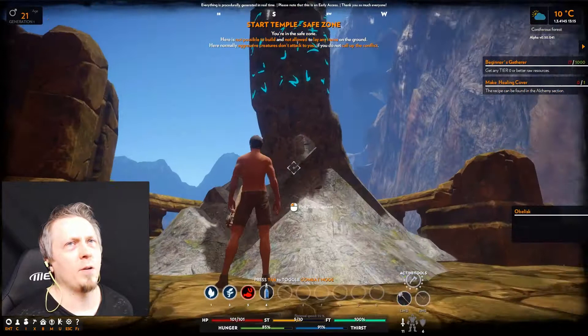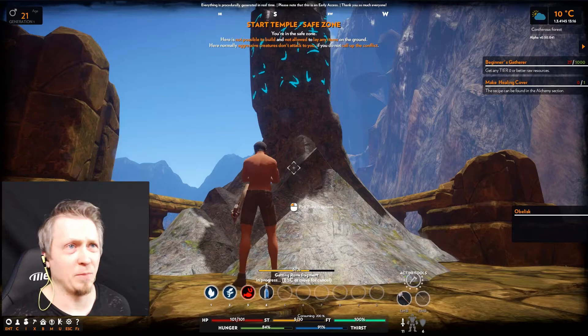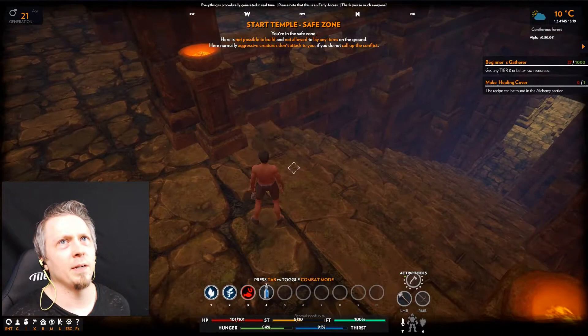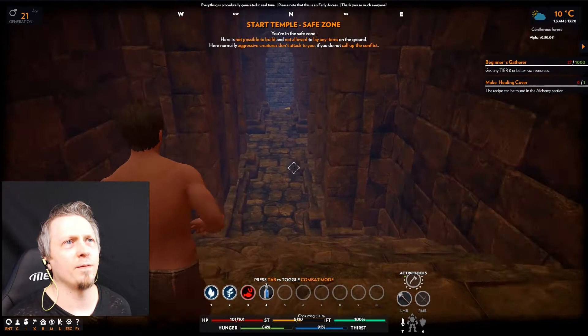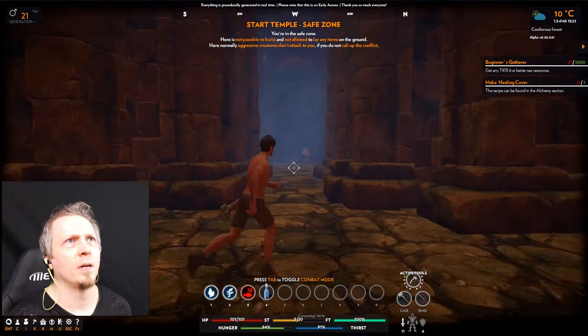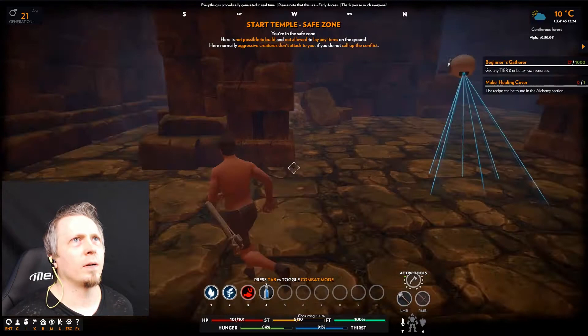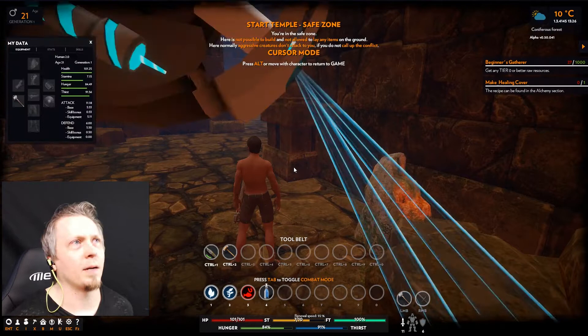I cut a tree down and got some branches. Now I'm at an obelisk — all it's got is 'pick rune fragment,' which seems weird that I can just pick a rune right off of it. Looking above the nearby area there's a whole underground thing — looks like a mine. I'm going to need a pickaxe for that; there's copper ore down there.